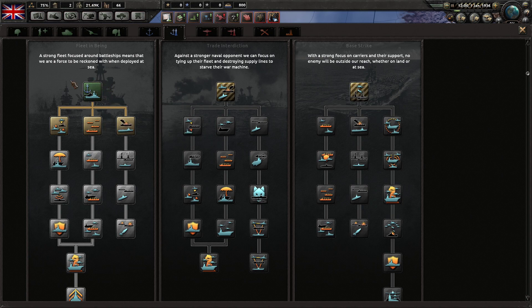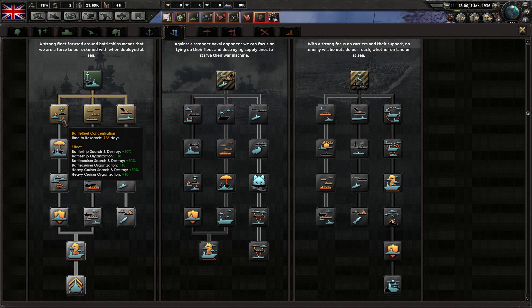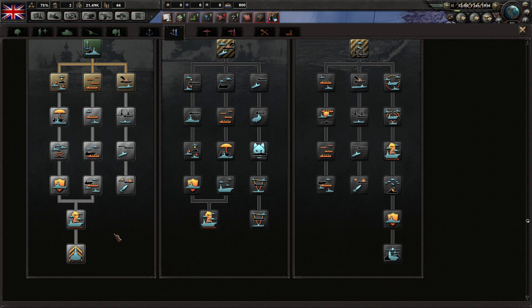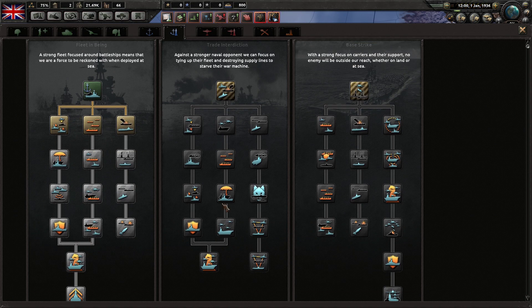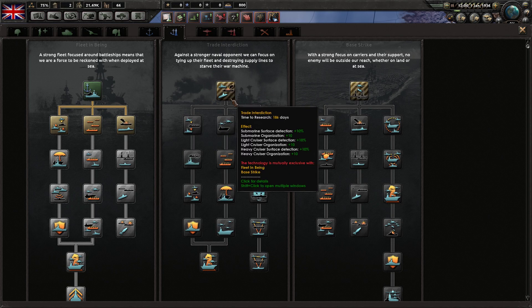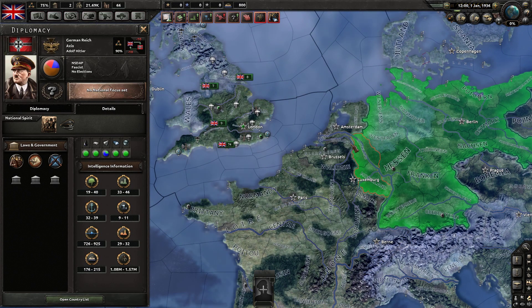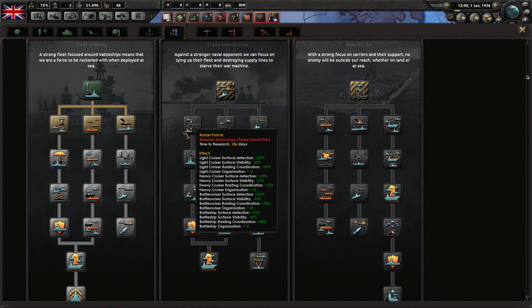Fleet in Being is the standard doctrine if you're not sure what to go with. You want to start on the left side because it maximizes your battleships, then go down the middle — or the middle first if you only have subs at the start. After those, do the remaining two branches, going right side last. Trade Interdiction is the doctrine if you're playing Germany or a nation that just wants subs and doesn't want to invest heavily in naval construction.